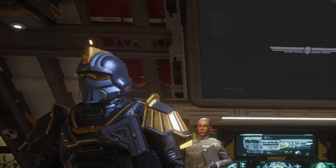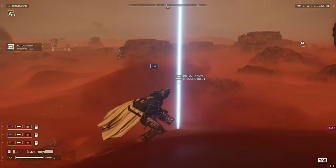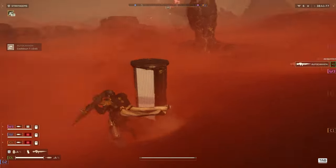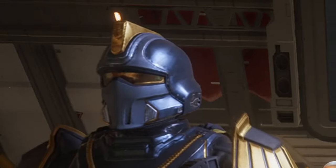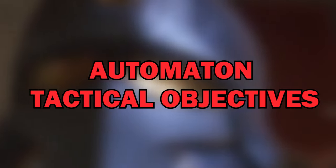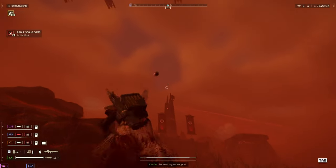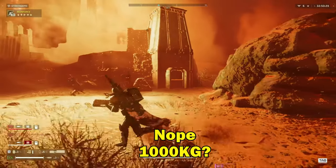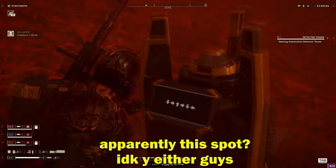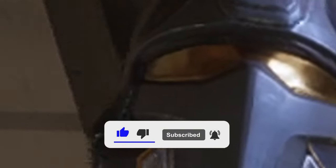Now for the enemy tactical objectives found on automaton planets. Every enemy objective in this game can be blown up. First on the list is the detector tower, or the eye of Sauron, whichever is your fancy. You can use a 500kg bomb or a hellbomb, but there is only a specific place where it will land — right in front of the tower. And to those saying you can just shoot out the eye, I emptied a whole clip of the autocannon into it and it's still standing.